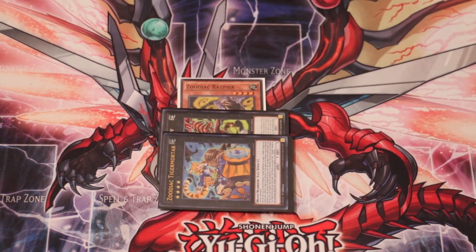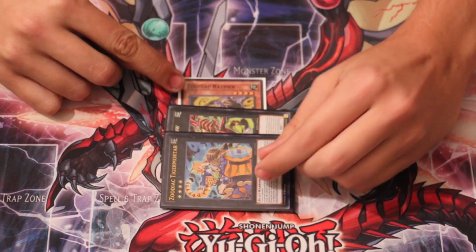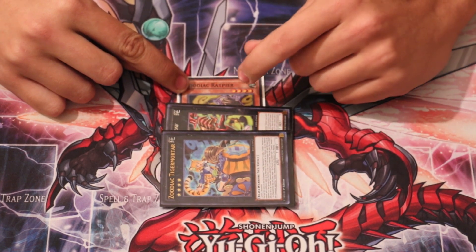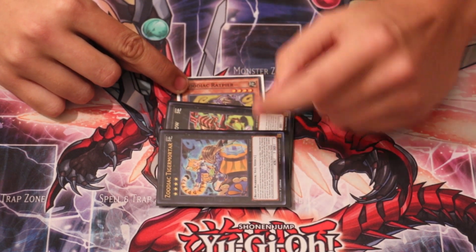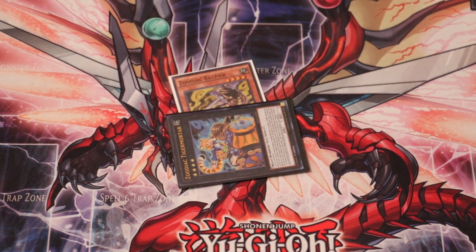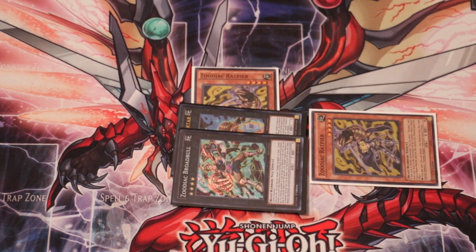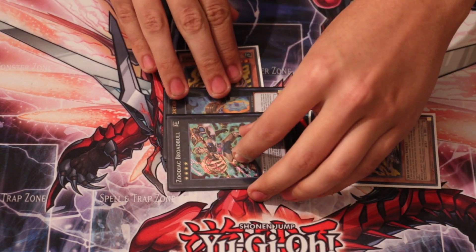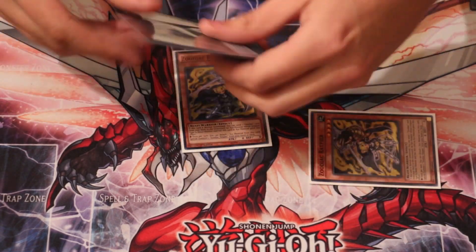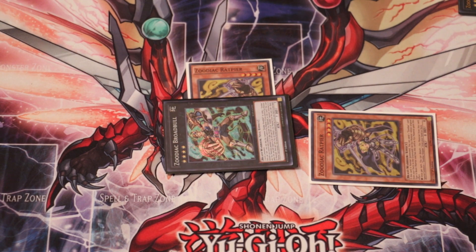You then overlay Tigremartar on top of it. Tigremartar then gains the effect of rat when it attaches the material. So you can detach one of these and special summon a Mulmrat from your deck, because the Tigremartar gains the effect of the rat. You then overlay Broadbull on top of the Tigremartar, and Broadbull's effect when you detach one is to add a Zoodiac monster from your deck to your hand.